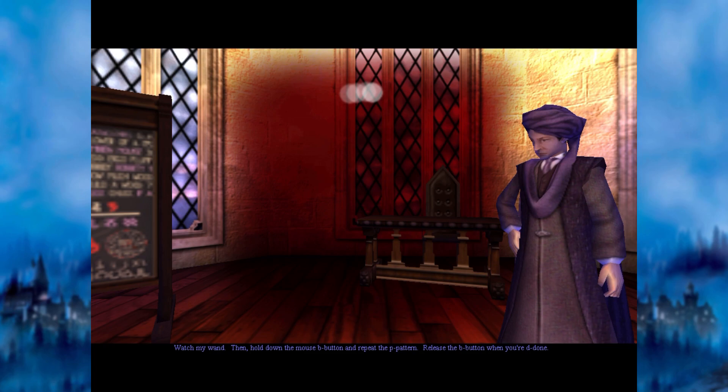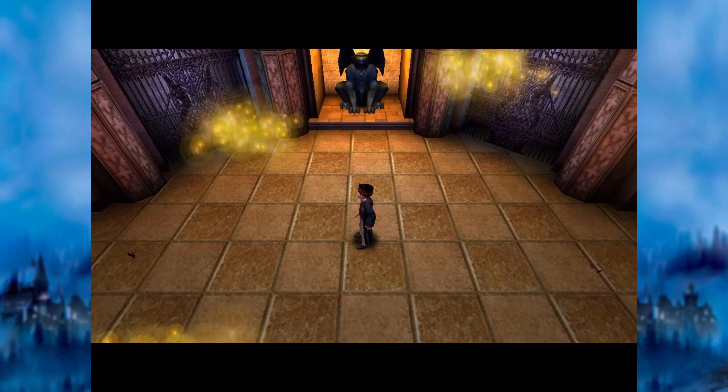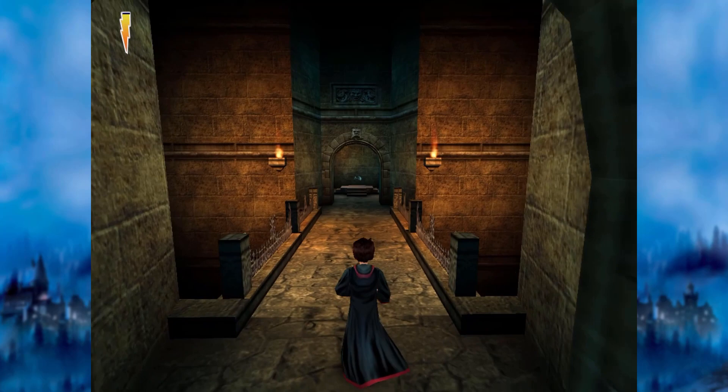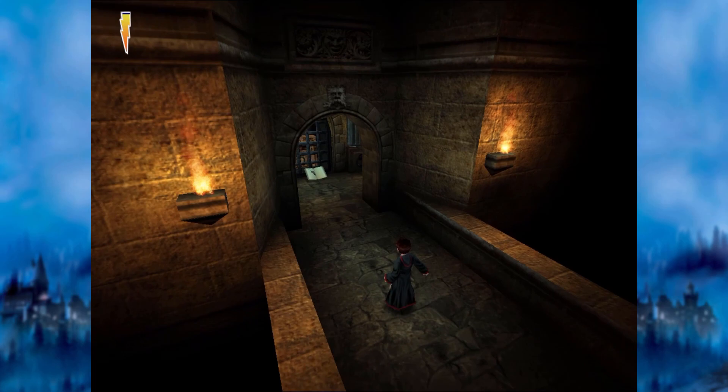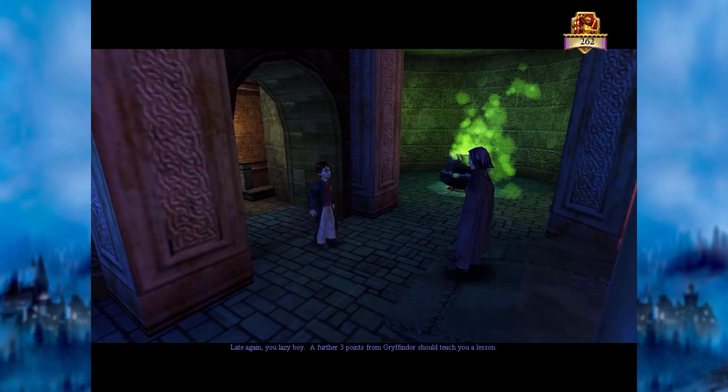Eventually you find your way back to Quirrell's classroom for a second spell lesson in Defence Against the Dark Arts — this time for Lumos, an illumination spell. Lumos can be used on gargoyles to reveal hidden platforms which glow with a mesmerizing yellow light. After completing the Lumos challenge, you're due for a potions class with Snape, but somehow you're already late. Snape — who looks a bit like Jeffree Star here for some reason — takes away 5 points from Gryffindor and sends you down into the dungeons for ingredients. A collapsible bridge causes you to fall deep into the dungeons, and you make your way back up solving puzzles and collecting ingredients, before having Snape throw the challenge stars in your face and deduct another 3 points.